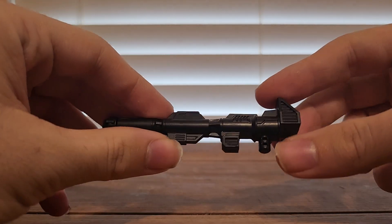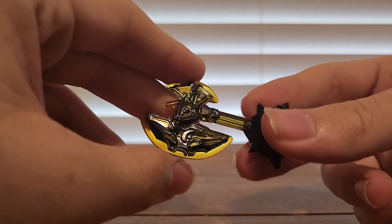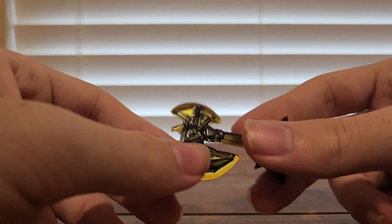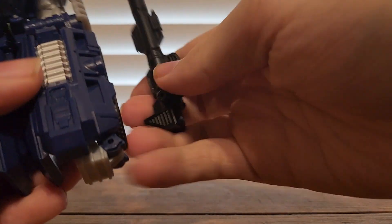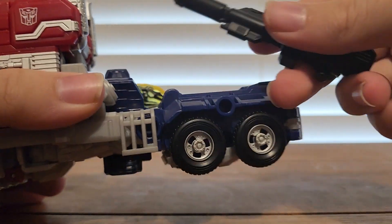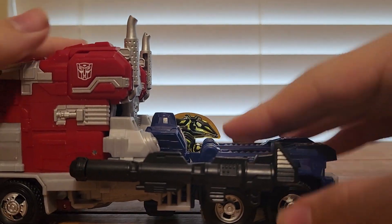Now for accessories. He does come with his gun — his Ion cannon — in black. He also comes with his Energon axe. There's storage for them: the axe goes on one side of the truck and the gun just plugs in on the other side. Weapon storage is a nice touch.